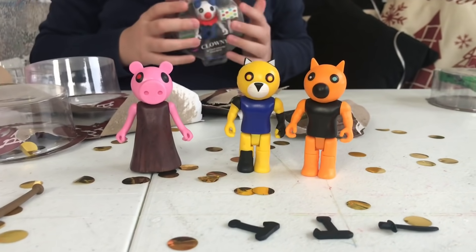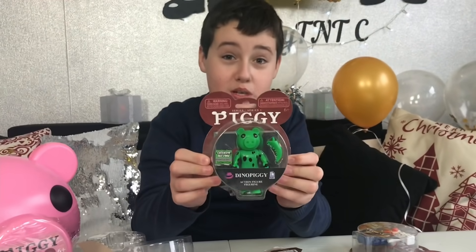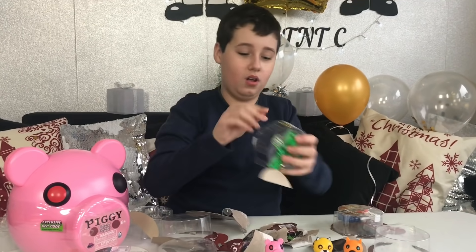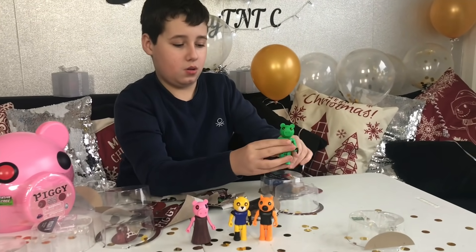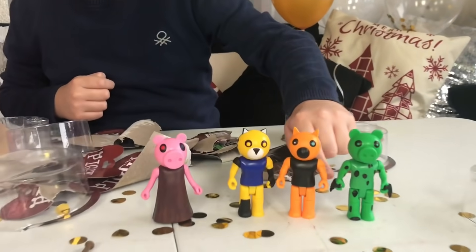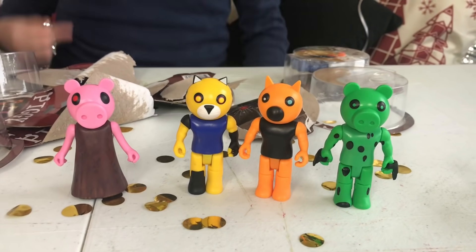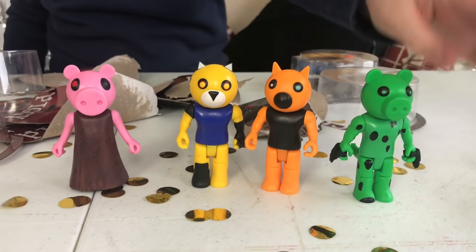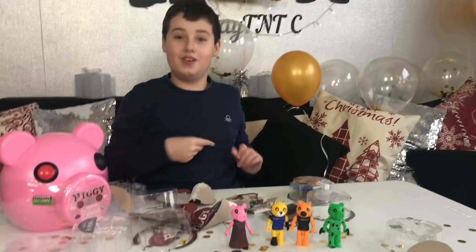The knife is fully black for some reason, which is weird. Next up we're opening Dino Piggy — wow, that was the easiest to open! Here's Dino Piggy and his tail. There he is — he's got special claws that look like gloves, and he's green with spots all over his back. His claws are his built-in accessory.